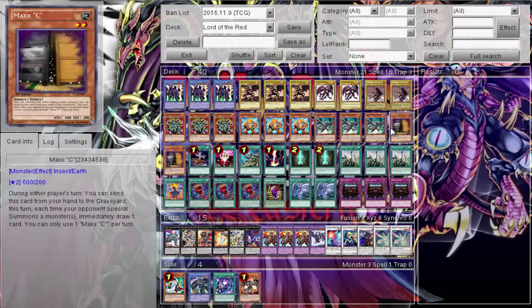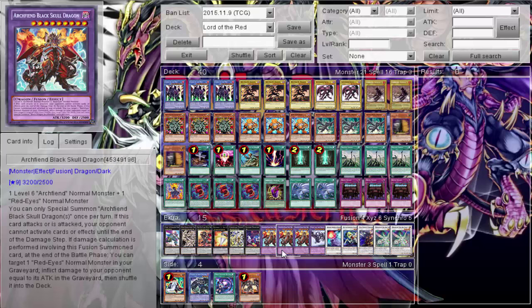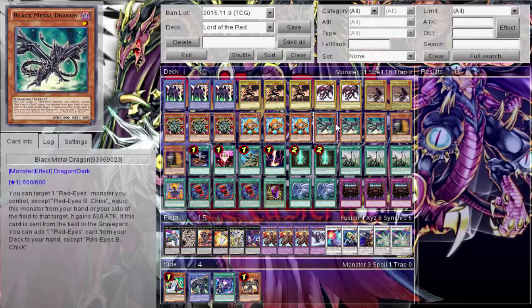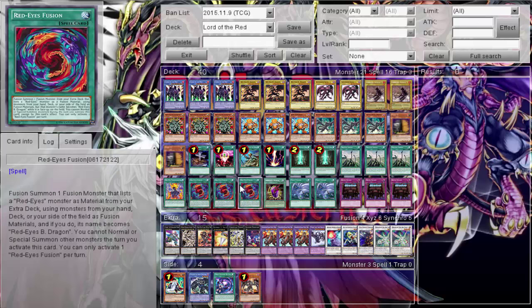Before I explain Junk Synchron, let me go over Black Metal Dragon - probably one of the best Red Eyes cards. I'm surprised this is a common and not a secret rare, because not only does it equip to a Red Eyes monster and give it 600 attack - easily making Lord of Red a 3600 - but when this card is sent from the field or the graveyard, you get a Red Eyes card from your deck, including Red Eyes Fusion. I think the rarity should have been flipped - I'm not even running the Stone, I don't care.